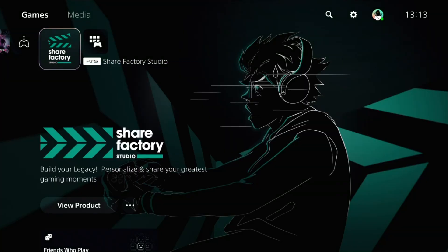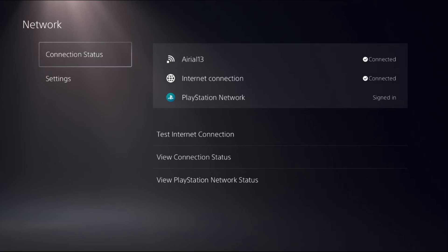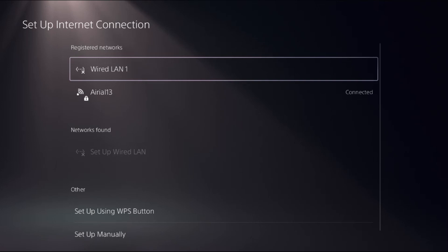Let's fix the internet connection problem on PS5 without wasting any time. In the first step, choose Settings, then choose Network, select Settings on the right side, and select Setup Internet Connection.